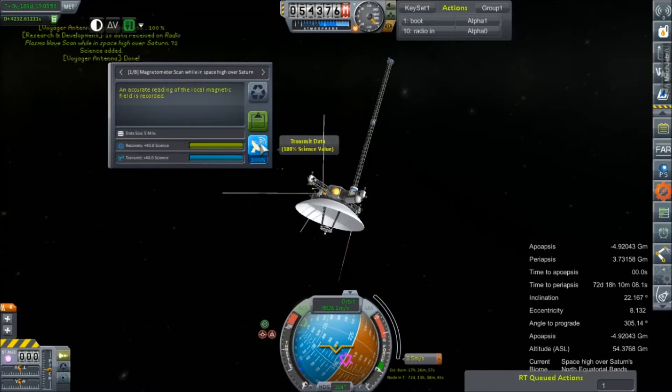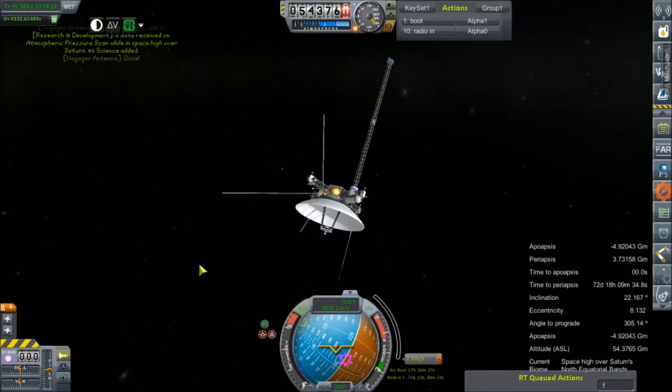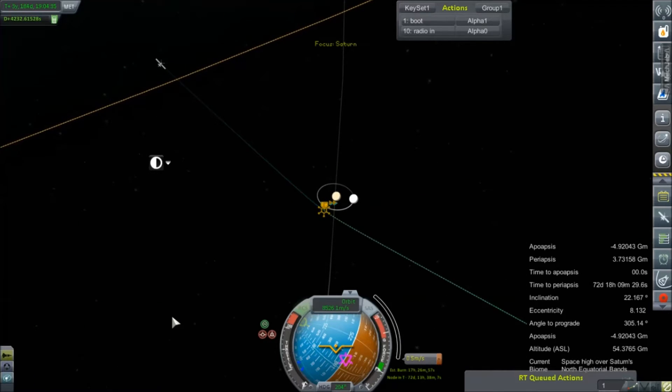Let's start radioing this stuff in. I'm going to take my time and do it slowly because I need to make sure it tells me that I have collected the science for each of these, because sometimes it just doesn't give you credit for stuff and that is just plain old frustrating. The good news is the bandwidth on this dish is pretty good and even some of these high-data science experiments transmit through relatively quickly. This Voyager antenna is a miraculous piece of equipment. So we're just going to collect all of these — I'll reset that, I don't know why I have two of them.